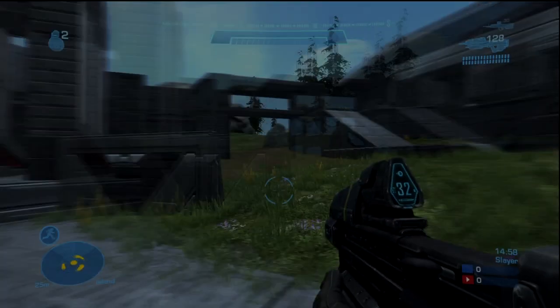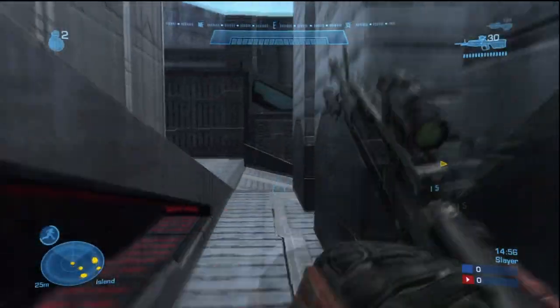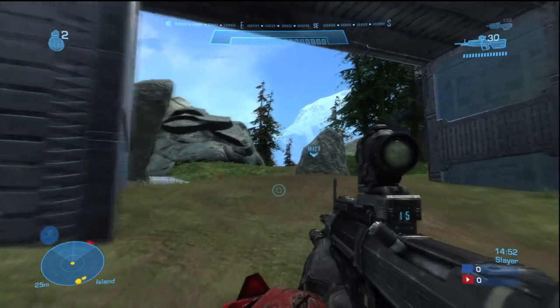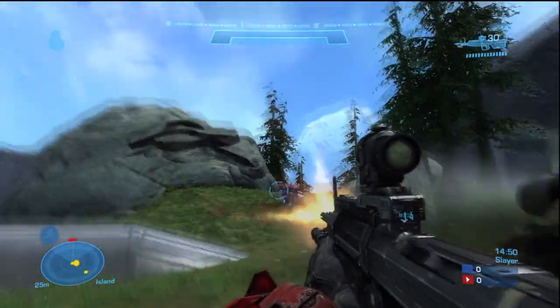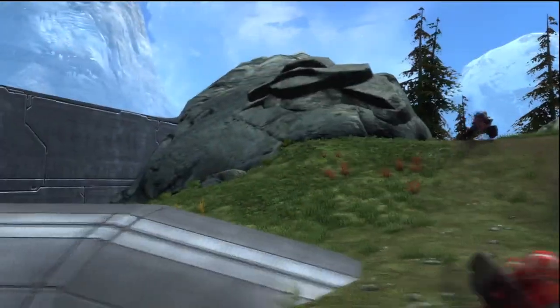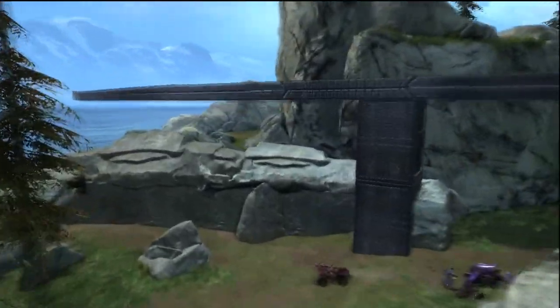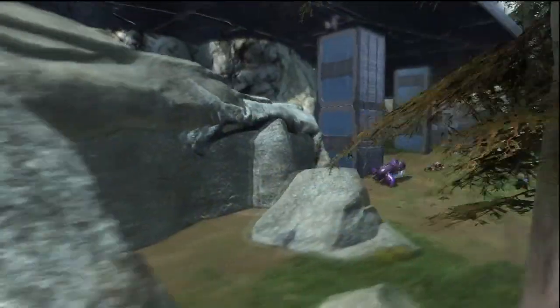What's going on guys, it's the Zip Zap Zop and today's map review is going to be on Pinkish Objects' map 'Low Ground.' Low Ground is a High Ground reimagining in Halo Reach, and I think it's pretty well done — not perfect obviously, but you can really tell where everything was on the original map.